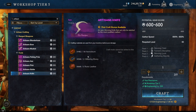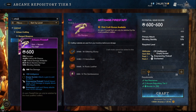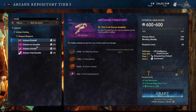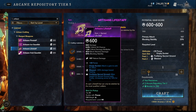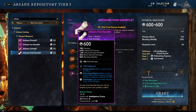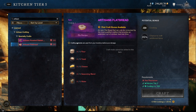The gathering tools have Alacrity, Yield, Luck, and Discipline — those are actually pretty nice and they're not too expensive at all. At the arcane repository, they all have Enchanted as well: Empowering Fireball for the fire staff, Pylon Burst for the ice gauntlet, Blessed and Fortifying Sacred Ground for the life staff, and Refreshing Rupture for the void gauntlet. You can even cook some artisan stuff — roasted rabbit and artisan's flatbread.